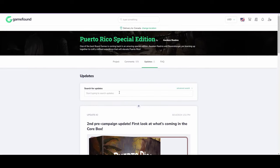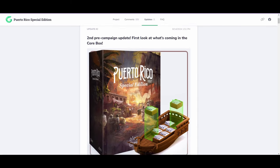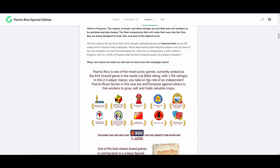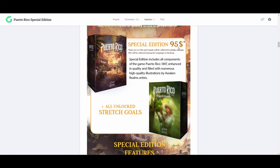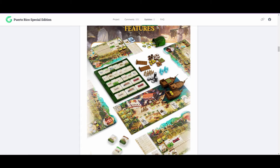This launches on September 12th, so hit that follow button. Here's the boat again with the resources — they're reminding you that they did an awesome job with Castles of Burgundy. The $95 American price tag is actually really good for the special edition, although I'm wondering if some of these cardboard components become acrylic like they did in Castles of Burgundy.